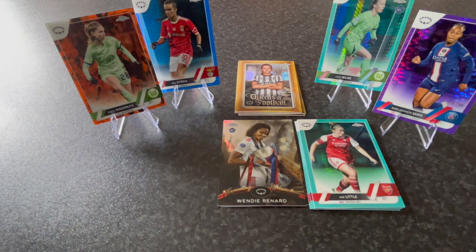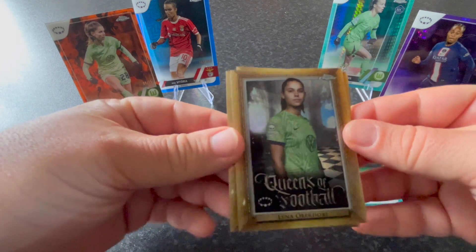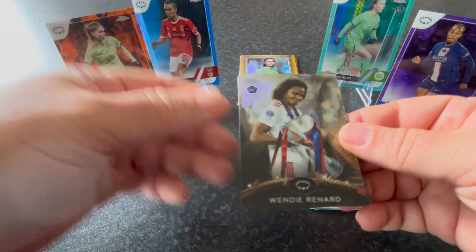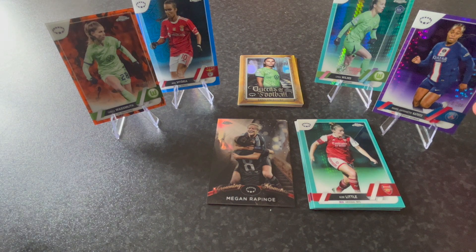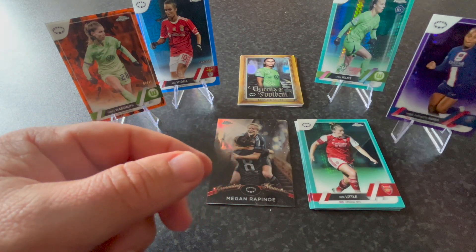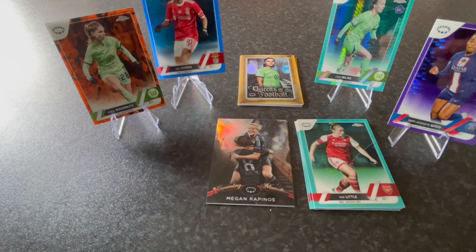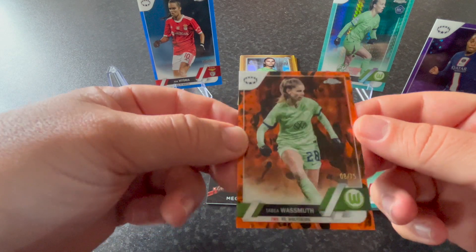So that's the two blaster boxes opened today. We had a guaranteed six aqua prisms total. We had four Queens of Football inserts — really nice design — and two Crowning Moments inserts: Wendie Renard and Megan Rapinoe. We also got three numbered cards: Cat Toto number 299, Ana Vitoria from Benfica number 250, and the best of all, Tabitha Wasmuth number 75 from Wolfsburg.